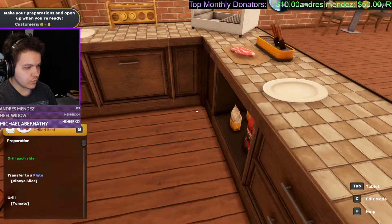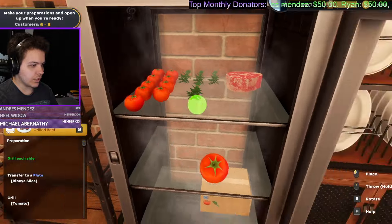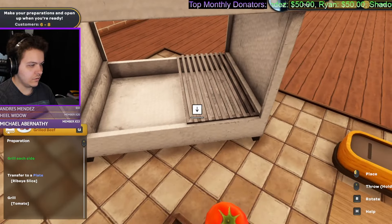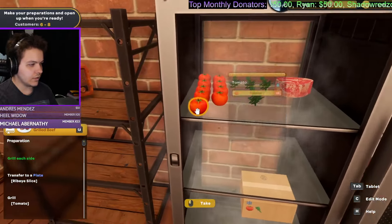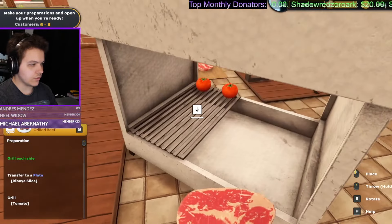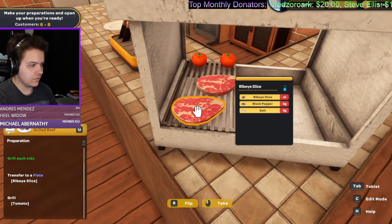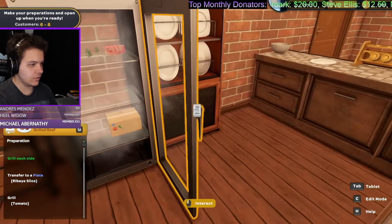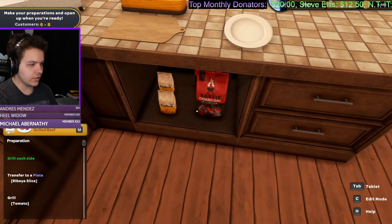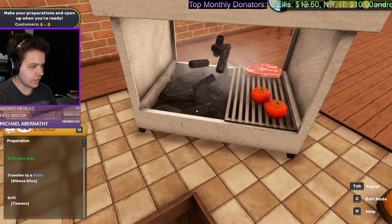Okay, grill each side and then transfer to a plate. We also want to grill the tomato, so we need to take two tomatoes out. That's going to go like that, and both of these are going to go on either side. All right, now let's start up the grill. We're going to get some charcoal up in here. This is what I'm talking about when I say it's like involved.